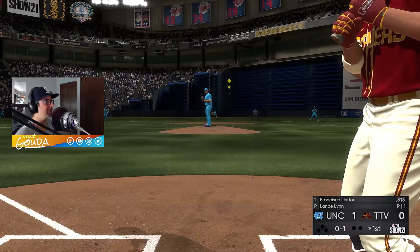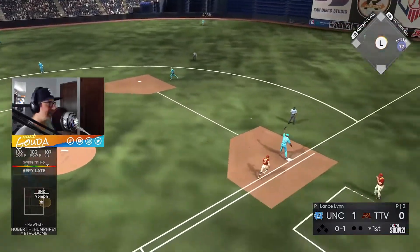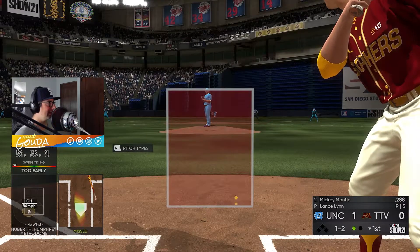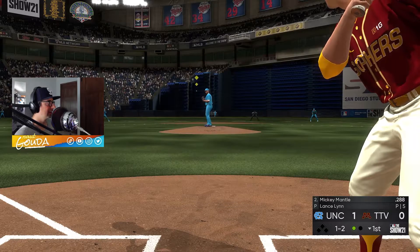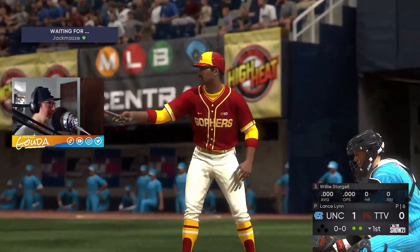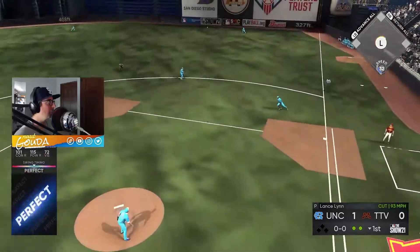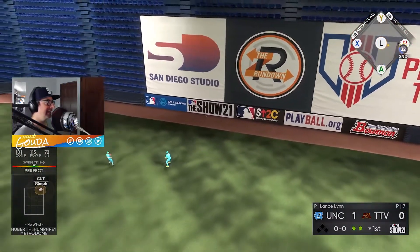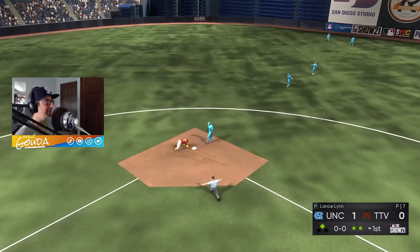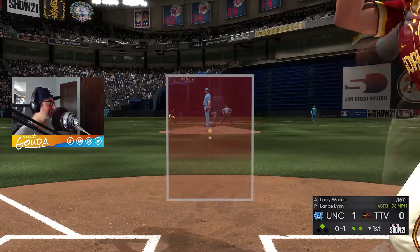We're taking the first inning to learn how he pitches. Willie off the baggie! We got a good start, Willie. He got that double — perfect, perfect off the wall. We can go off the baggie too. There he is. Clutch up!